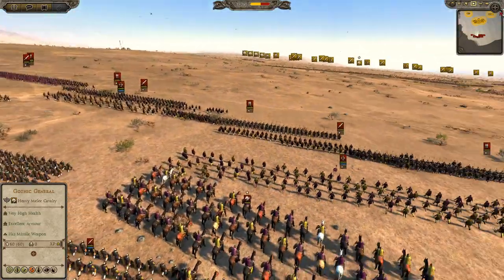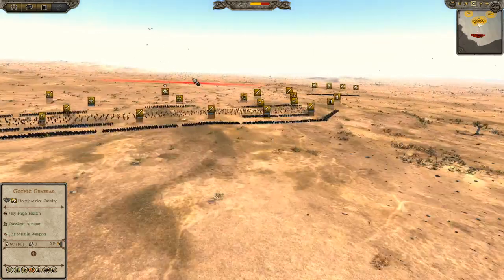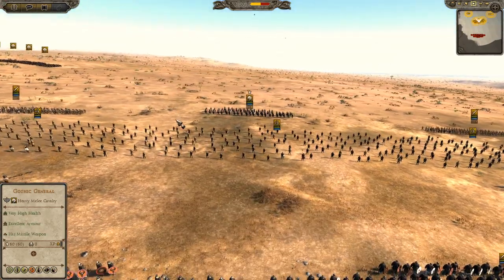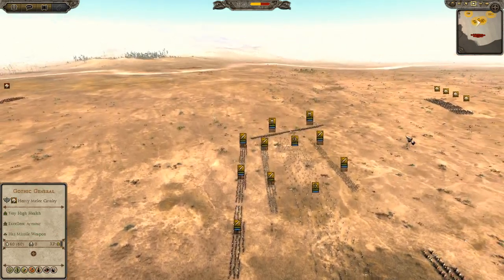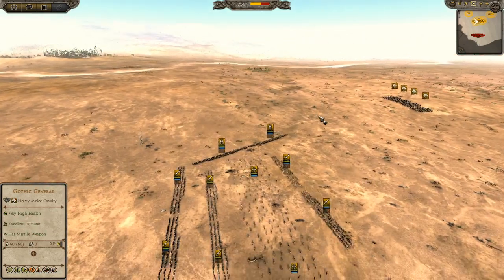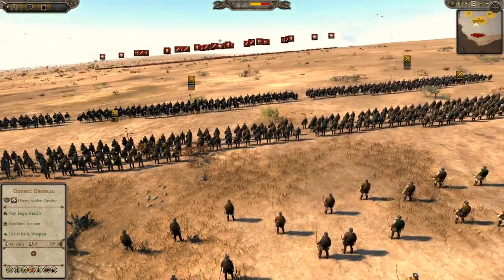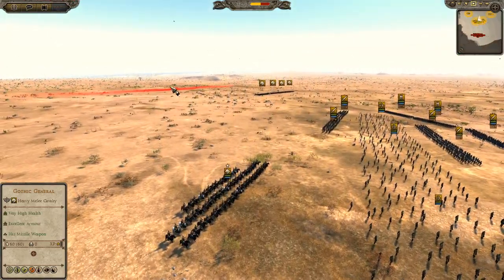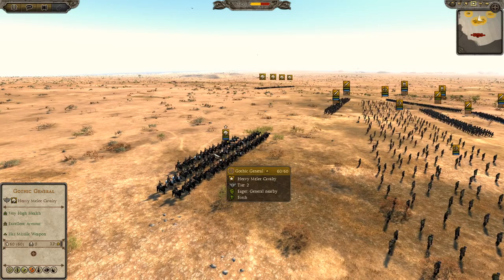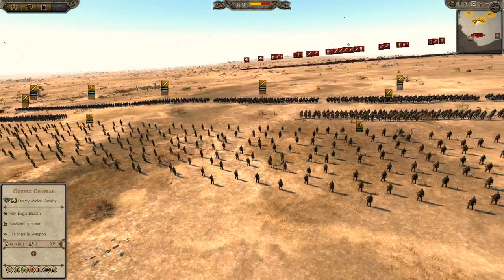They do have the larger army, but I do have a more elite army. Unfortunately we can't get any trees for this one because I couldn't find a map with trees and also a nice open area. But in the battle the Gothic army is basically just camped out in a baggage area, being represented by my Gothic general. Not an imaginative name, but you've got to work with what you have.